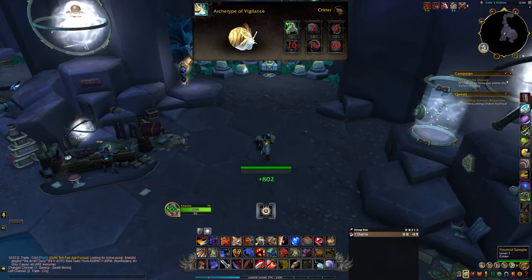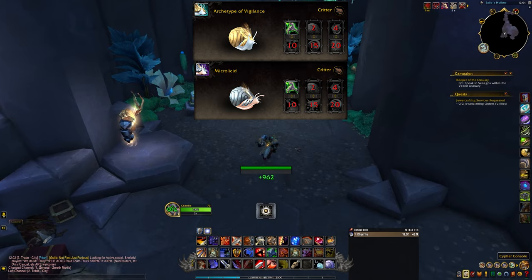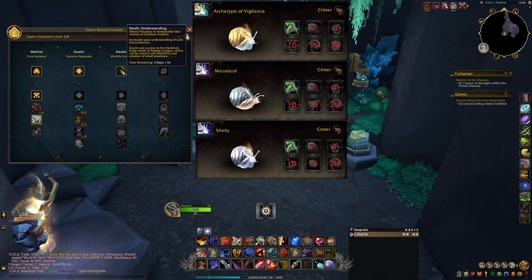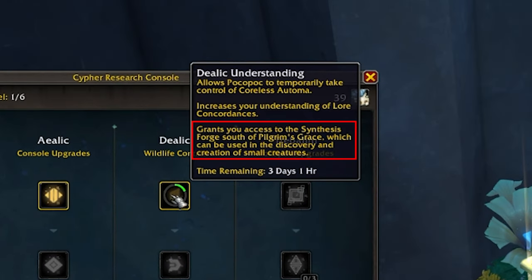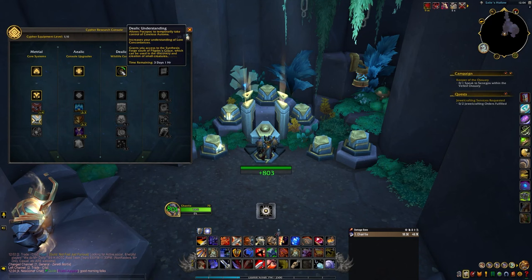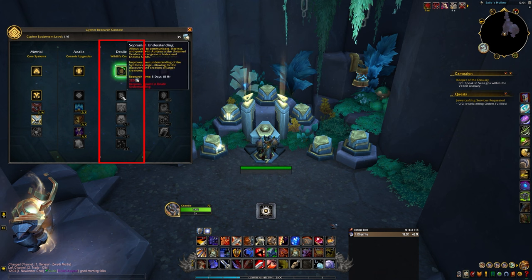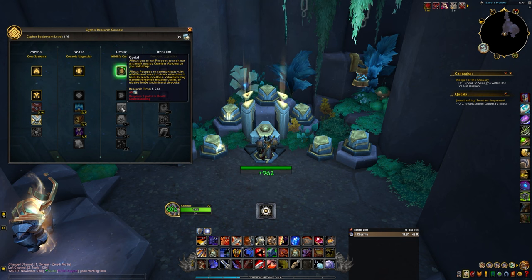The last three snails are Archetype of Vigilance, Microlucid, and Shelly, which can be crafted through the Protoform Synthesis system in Xerath Mortis. If you took a break during Shadowlands, you may not have the Pet Synthesis Forge unlocked yet, which requires the Dialic Understanding level of the Cypher system. If you haven't done anything in Xerath Mortis, you might consider skipping these snails, since it'll probably take longer to get them than it would to complete the Glimmerog racing event for the mount. Some of the Cypher research can take three to five days to complete.